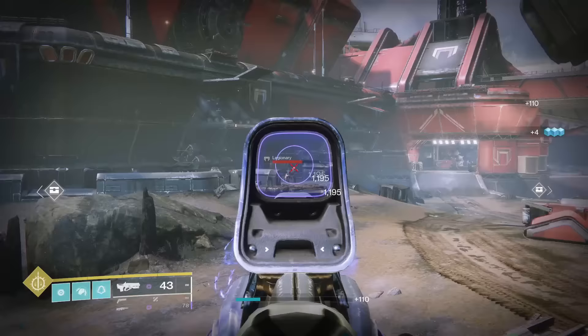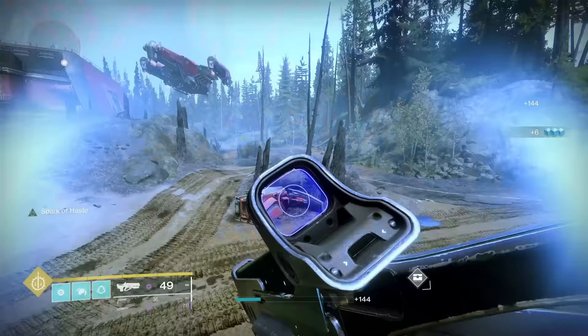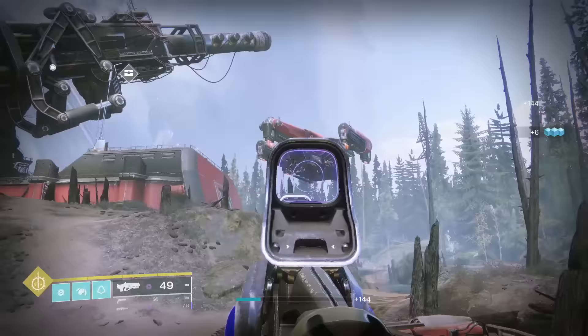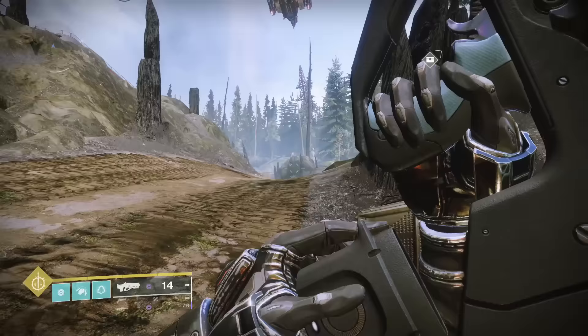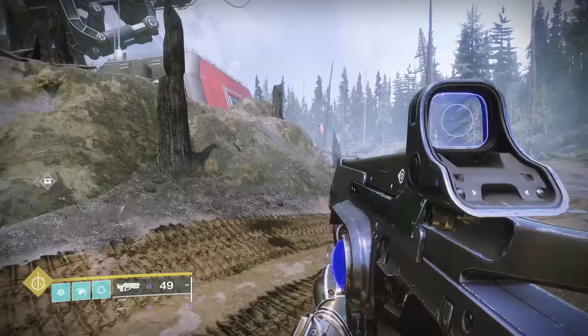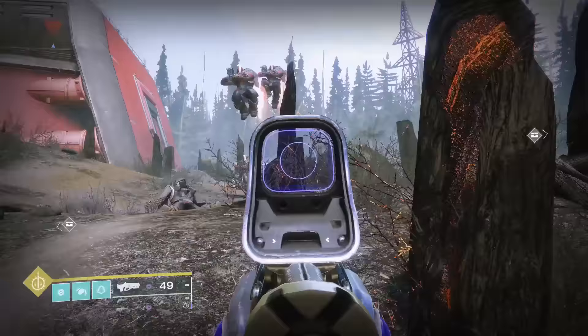Hard Light's catalyst increases stability to max. Use this weapon before and after and you will see no difference, since this gun already has no visual recoil — it doesn't make it any easier to control since it is almost already perfectly stable. This is a borderline useless catalyst that suffers from year one catalyst design syndrome and earns itself a spot with its element-shifting brother Borealis in D tier.